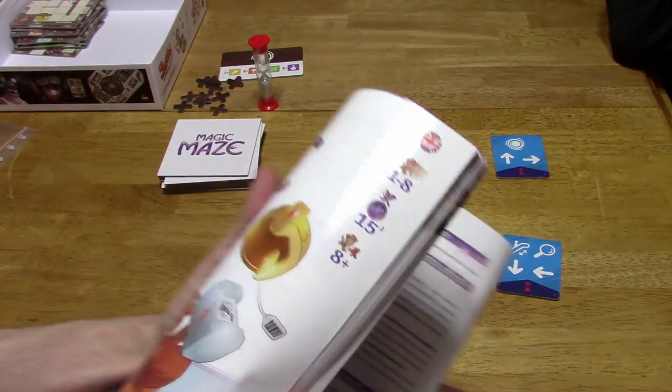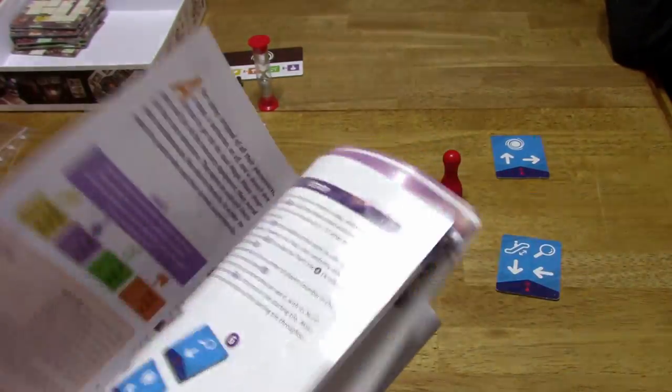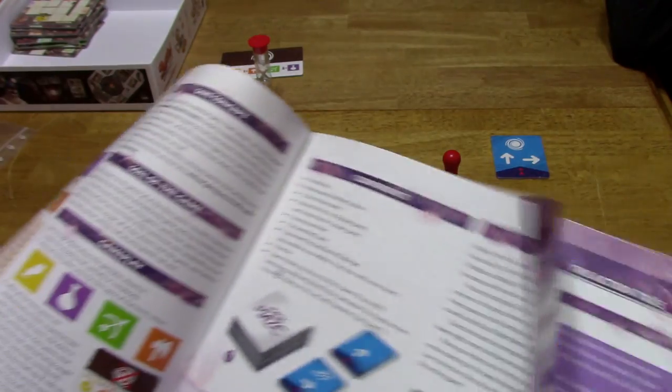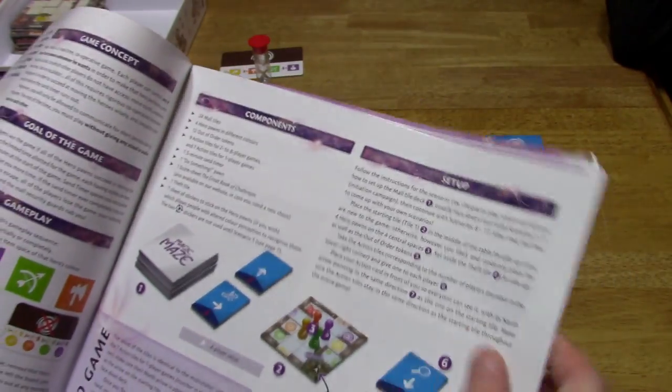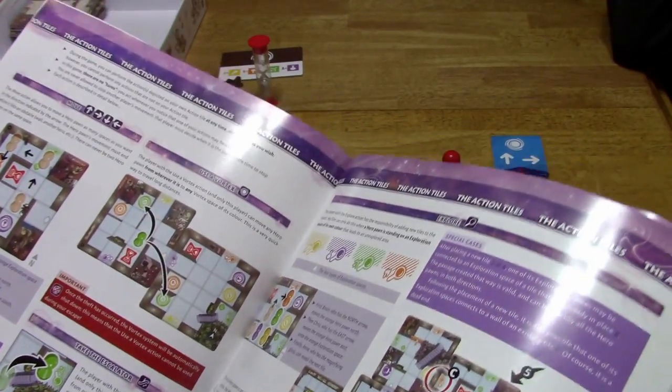As far as the components go, there's a rulebook — it's about 8 pages long. The rest is just in different languages, so don't worry about all the pages. Basically, the rulebook explains a solo game, how to set up the game, and then the rules will change depending on what scenario you play.